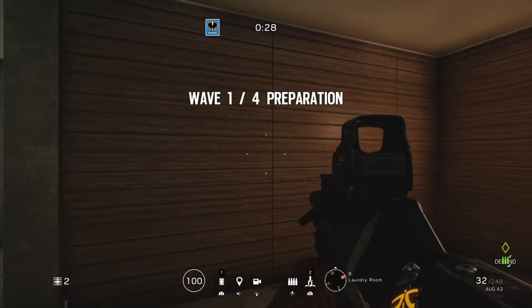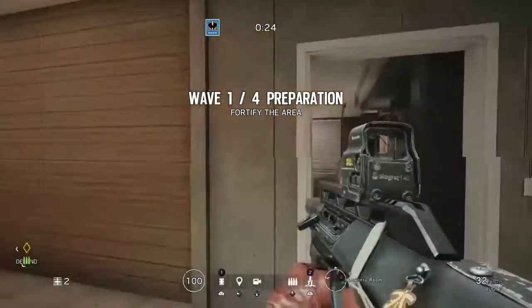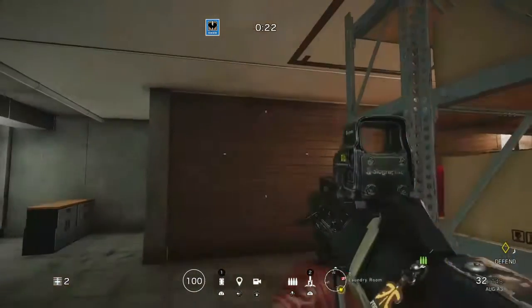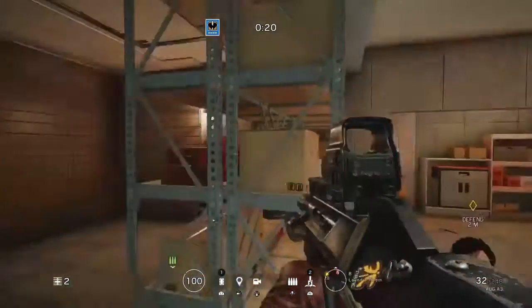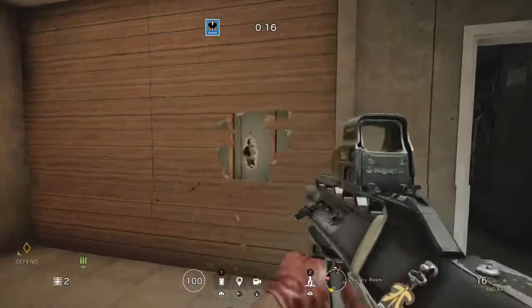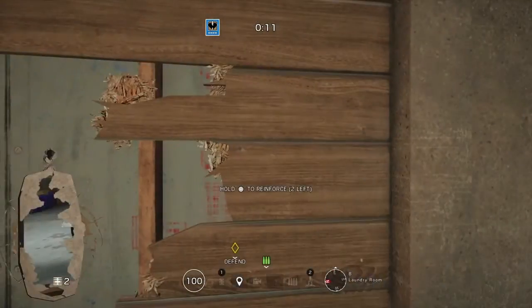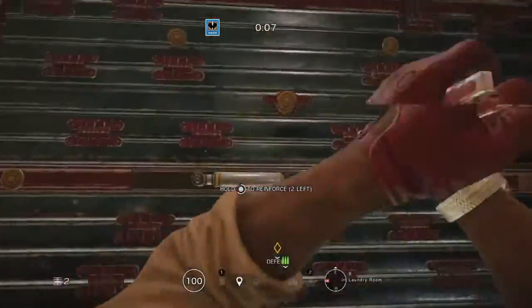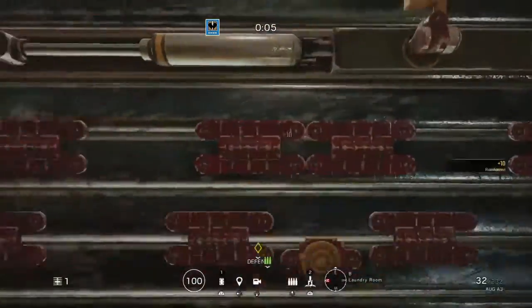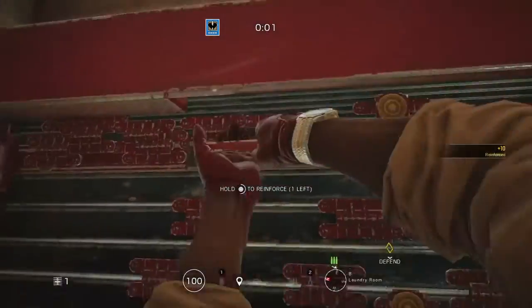As soon as you start, you're in the preparation phase. What you want to do is reinforce these soft walls. If you have a teammate, they can help reinforce as well. You want to make them hard breach because enemies can shoot through soft walls. Each player only has two reinforcements.